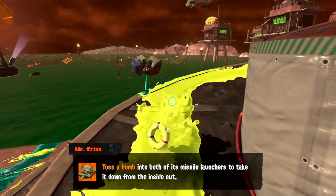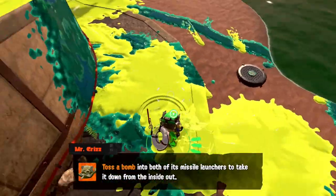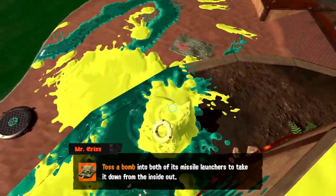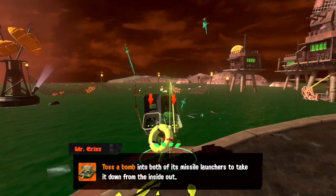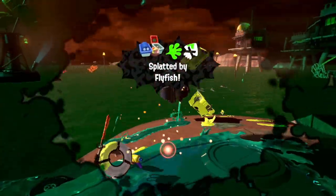The standard way of handling Flyfishes is to throw a splat bomb into their launchers one by one — that will take them out. The trick I like to use is to aim at the lid like they teach in basketball so your splat bomb will bounce straight into the launcher. One mistake I see a lot of people do is try to do both launchers in a row without moving. Be careful because you will likely get splatted. It's better to move a bit or ask someone else to help.